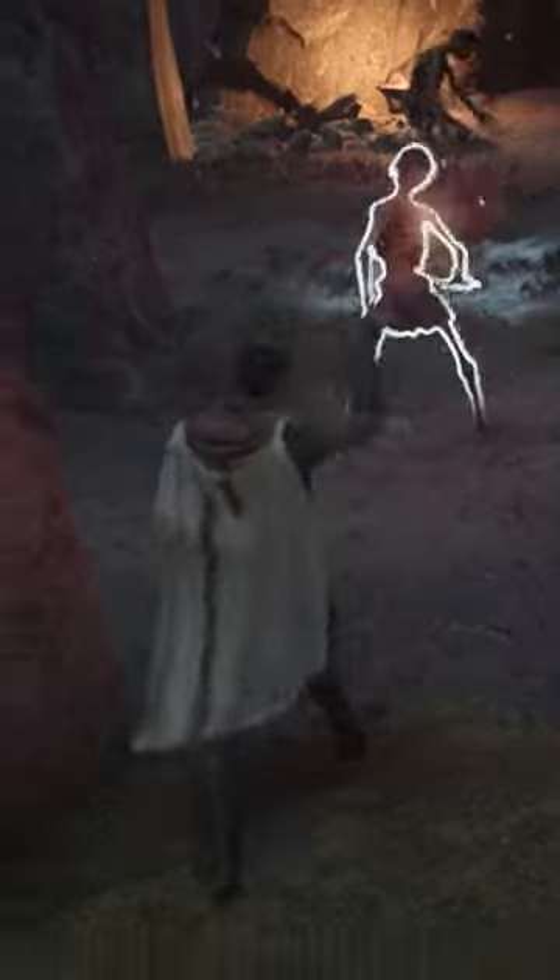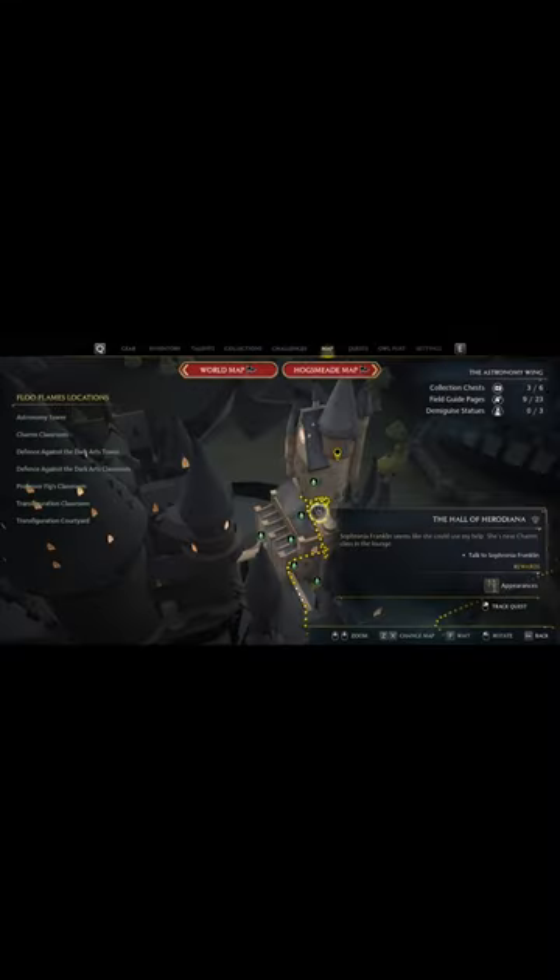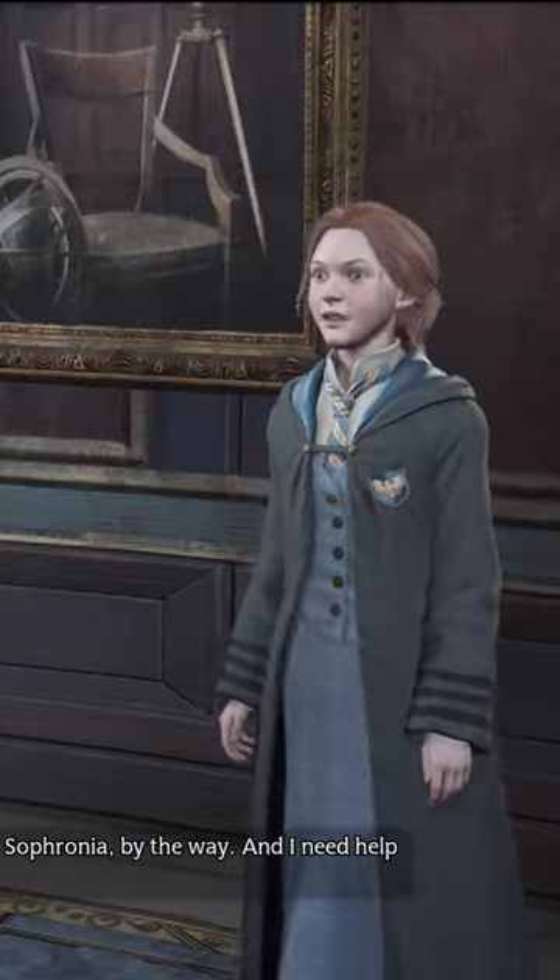You can find this cool outfit just by completing one quest. This quest can be obtained outside of the charms classroom. You will find a girl there who wants your help with a puzzle using the pulsa magic.